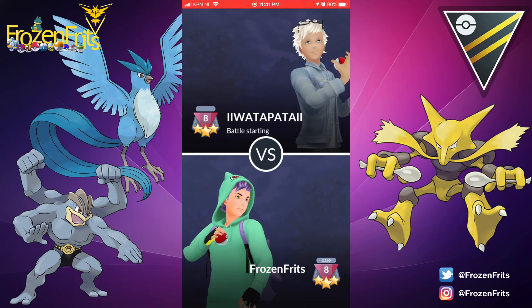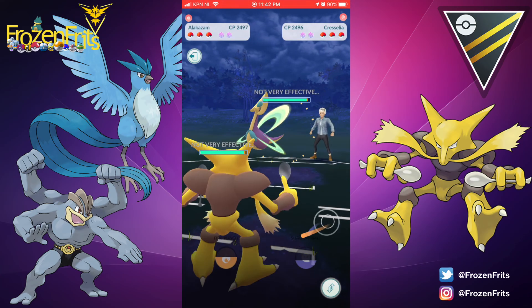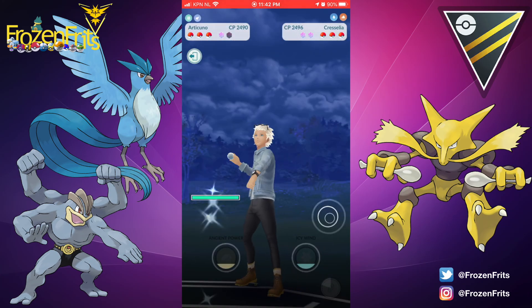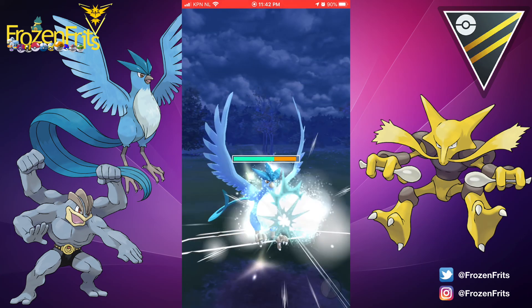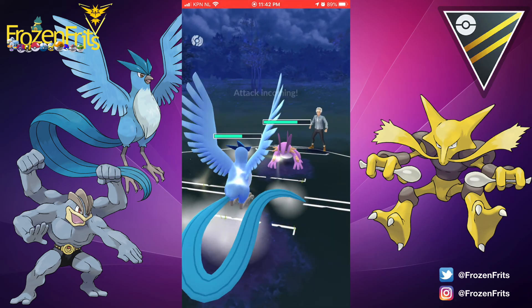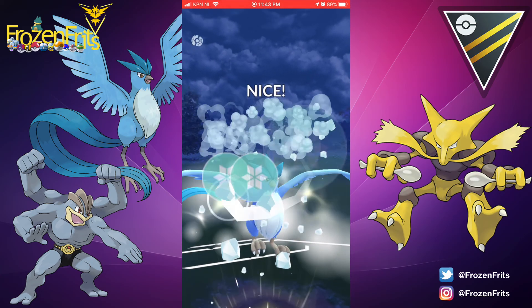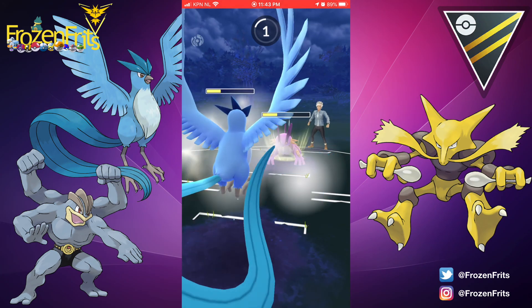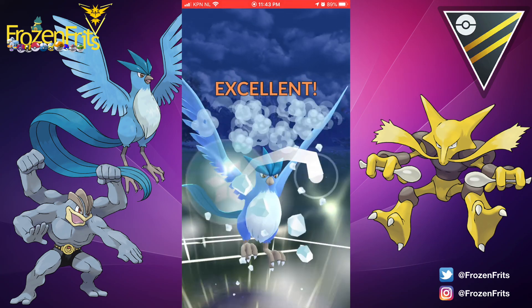Okay, on to the next battle. We start off against a Cresselia — Counter is not doing too great. We switch in Articuno and shield that Moonblast, then he switches into his Swampert. We let that move go, throw this Icy Wind — he shields it. We don't need to shield this one because his attack fell, so we throw another Icy Wind — attack fell again. He switches into Cresselia and we throw Icy Wind.